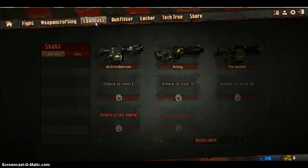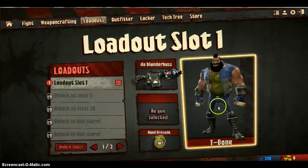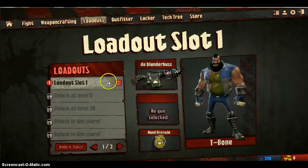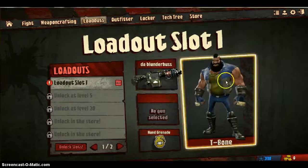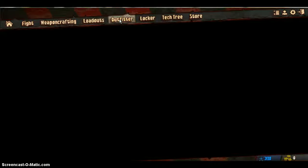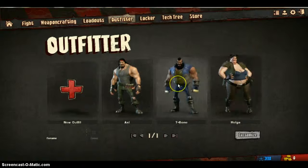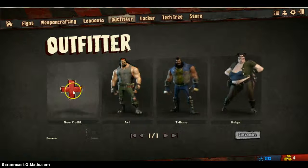I haven't been playing it long so I've only got the one loadout, but I've got T-Bone here as my character and the Dabble Underbuss for my weapon. You can select your gun to put in the loadout and your person. Then you've got your outfit — you can be Helga, T-Bone, Axel, or a new outfit.